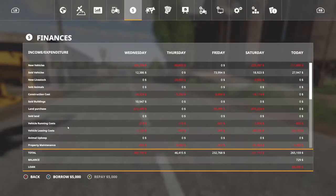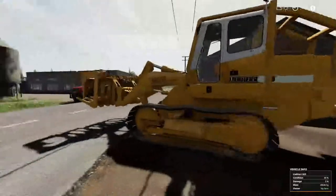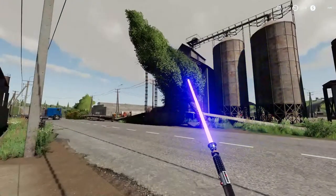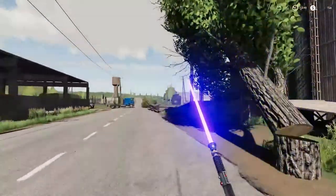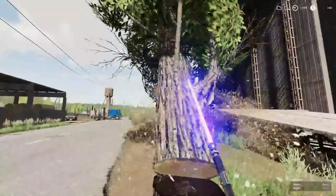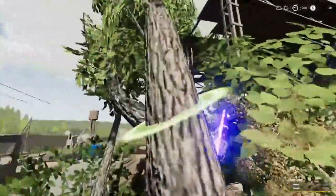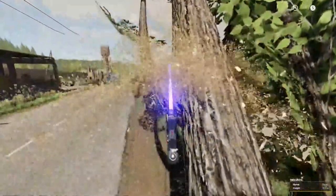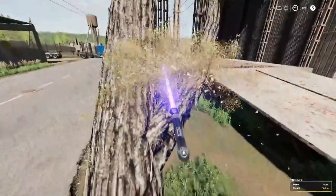We're going to pay it down — $85,000 left on the loan. There's a tree missing — supposed to be three of them, but I have the power of the force. I will whip you into place, tree! It's supposed to be blue but it looks purple to me. What do y'all think? It looks purple.